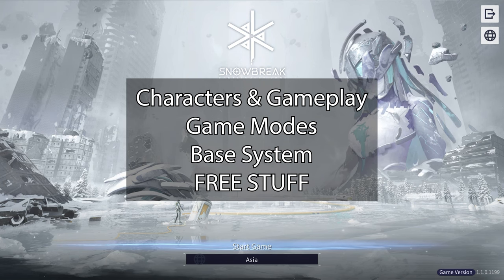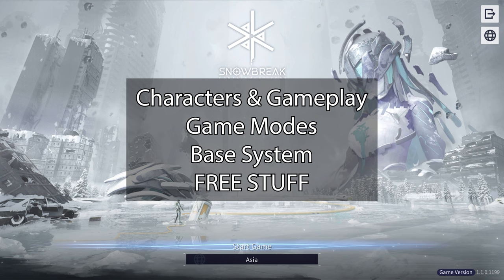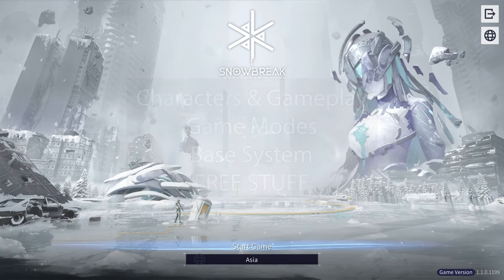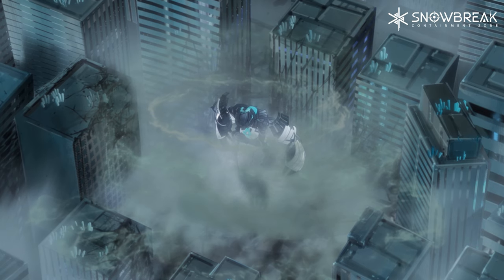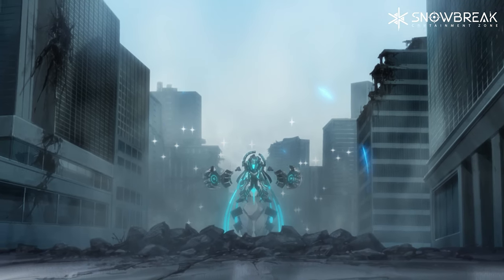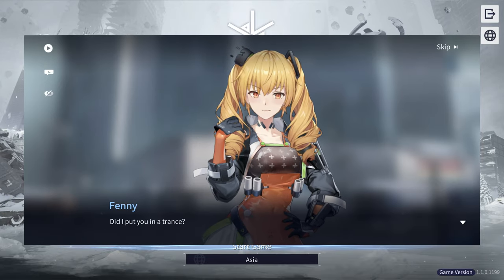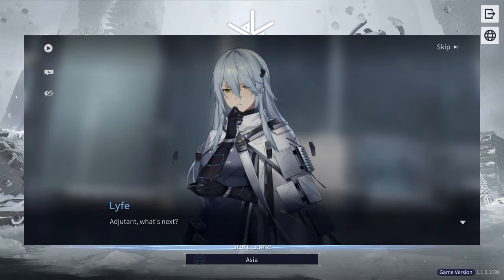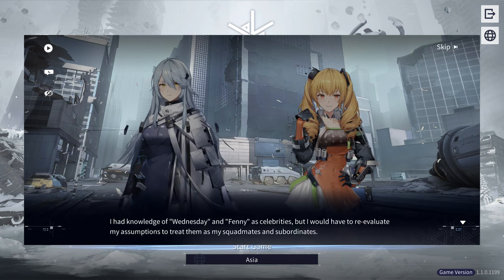This is a review video based on my personal experiences. Everything you see here will be from my personal account, so my character investment and progression is my own and may differ from yours. Now in Snowbreak, the game is set in 2057. The world suffered an event called the Descent, and that's where the Titans show up. You play as the Adjutant leading Heimdall Force, an anti-Titan force, seeking to investigate the truth behind the Titans while protecting humanity. You start off with Life and Feni under your charge.